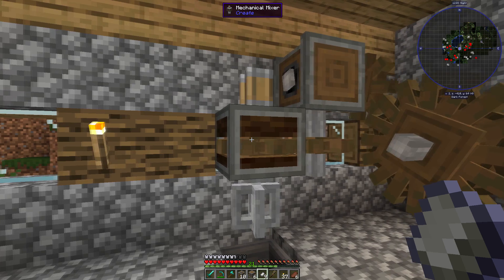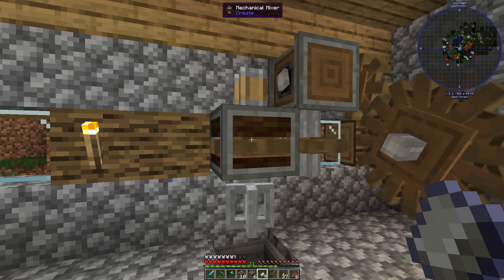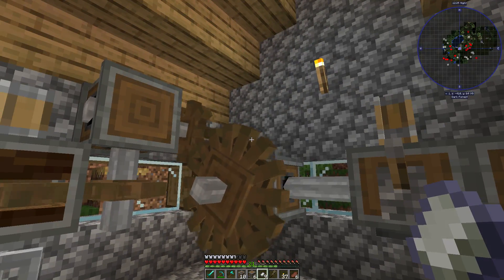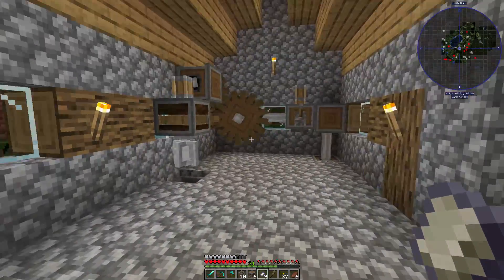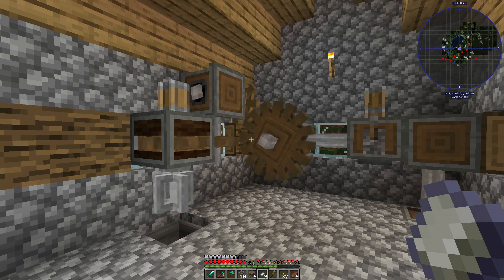Unfortunately I couldn't make the brass for you guys — I also keep calling it bronze, I don't know why — because we ran out of blaze powder. I knew I shouldn't have tossed all ten in the first time I tried to record this. But this is all set up and I think it looks absolutely awesome. If you have better suggestions on how to make this setup more compact or efficient, feel free to post them in the comments. I believe next episode we will be making and working with the mechanical crafters, and then after that we will have the crushing wheels to set up, which is awesome. That's going to be it for today — I hope you are staying healthy, taking care of yourselves and being safe, and I hope you enjoyed today's episode.